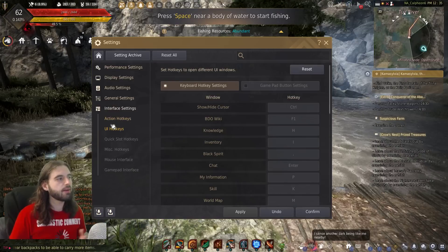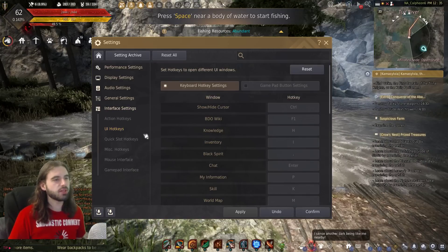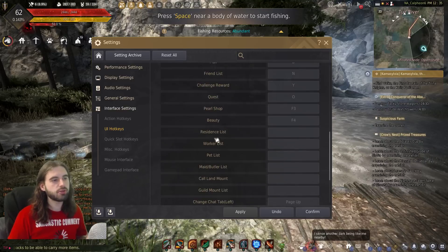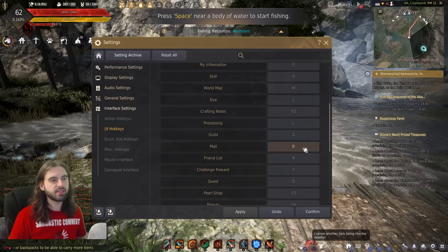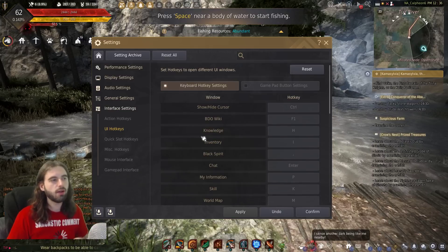Next up under the interface settings is UI hotkeys. This isn't about a cool trick — it's just a place that shows you all the different keyboard shortcuts in the game. So if you're ever wondering how to get to your mail fast, it's the B key on the keyboard. It's a cool menu to reference all those different shortcuts if you ever get lost or want to remember some of them.